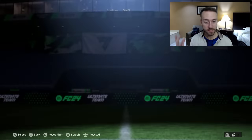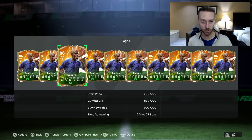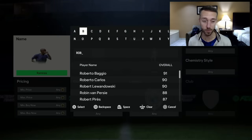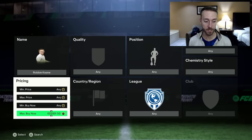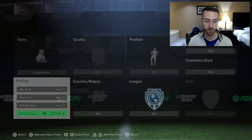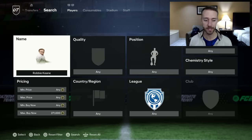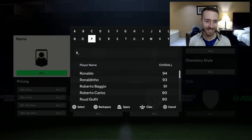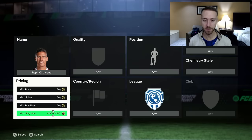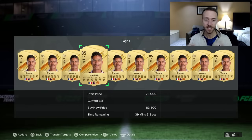If that SPC drops today, there would probably be some panic selling on some of the heroes in the pack. Maybe Ramirez gets panic sold a little bit. A card like Robbie Keane would probably get panic sold too - people would think the pack is out and rush to sell cards to fund it. But at the same time, he's not going to get packed that much - it's going to be the Rozikis and Nakatas of the world who get packed the most. So there could be panic and a bounce back. Overall though, I wouldn't expect a crazy amount of panic - it is an SPC that so many people want to do.